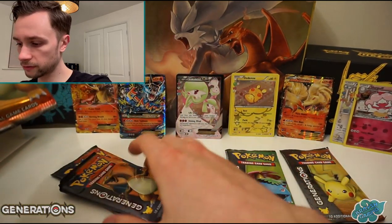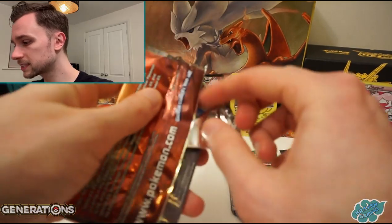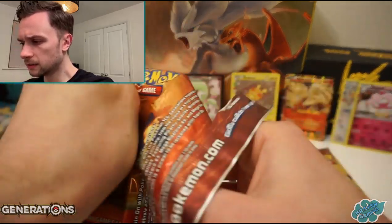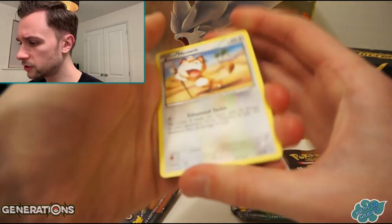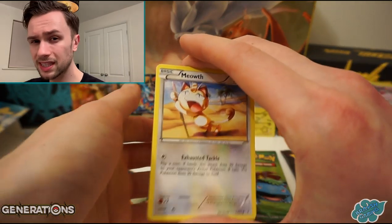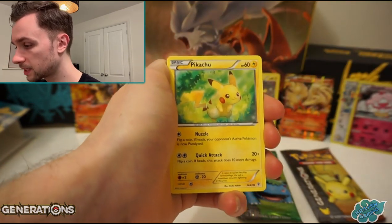So we've just gone over the halfway point guys - going very well so far. Still no Full Art card though. I think there's definitely Zapdos, Articuno - Pikachu is another one I can think of. Meowth, Magmar as Pikachu, Darkness Energy, Hitmonlee Reverse.